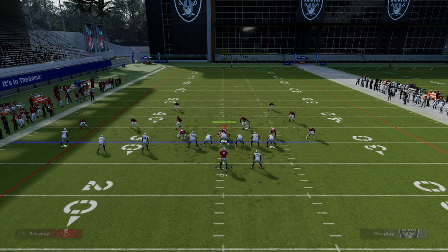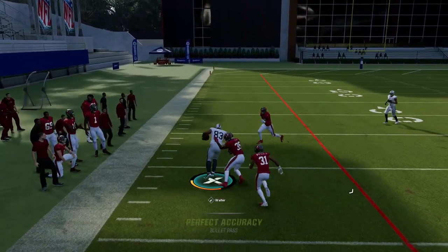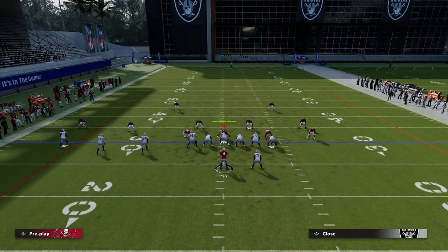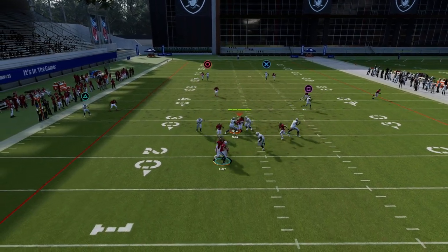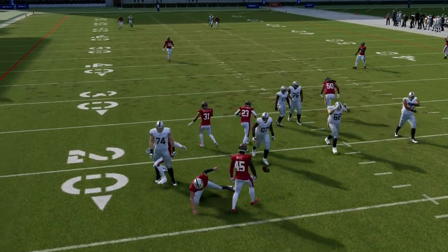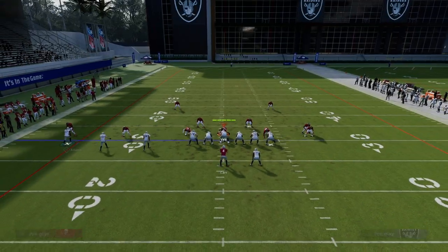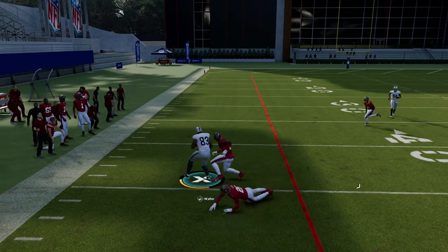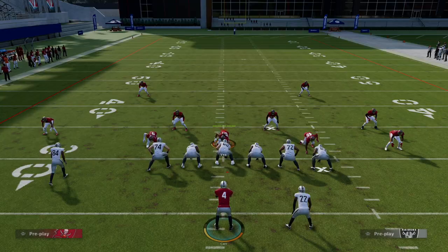The crosser and streak clear out the zones and you can throw the in route behind it. Their user has to sit in the middle of the field to stop the drag, but they can't do that because they also have to go guard the crosser — you can see how this play breaks down a lot of coverages. Even against a cover two style pressure blitz — a DB fire two where they send both edges with soft coverage outside — I have the crosser coming in behind it, also the streak, and if they user that I have the drag. There's just a lot you can do with this one play.